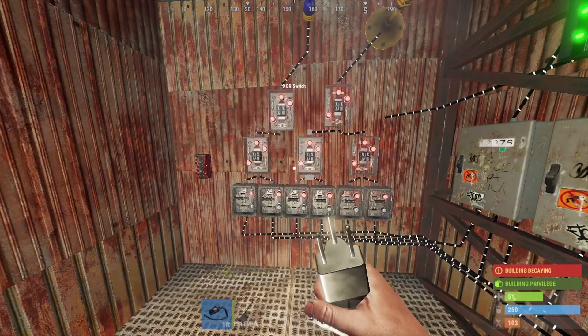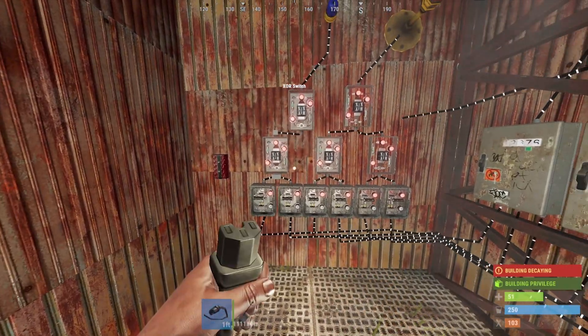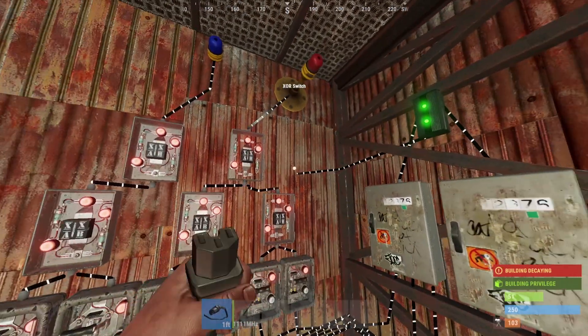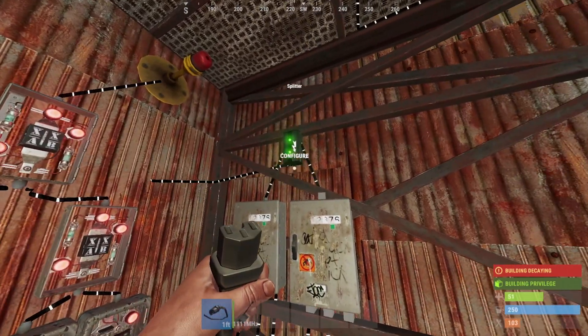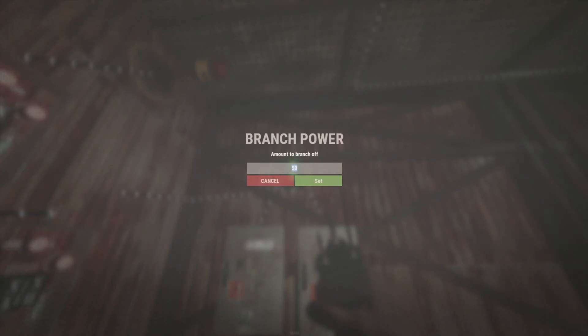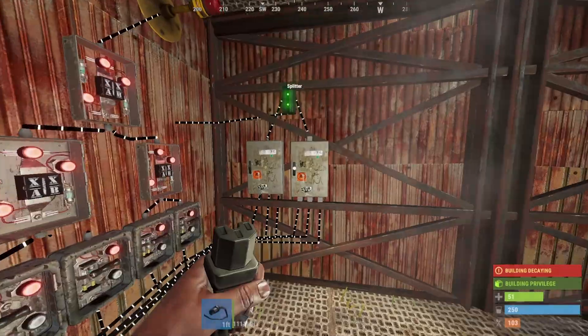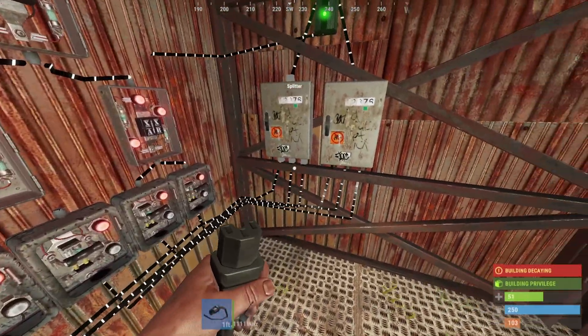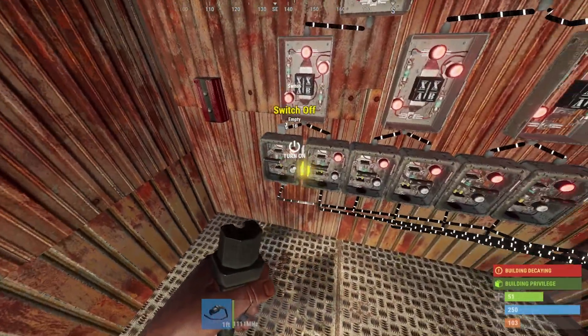If you guys want to play around or you're looking into creating certain ideas with this, it's really cool. What you're going to do is run a simple power test generator — which is behind the wall — into an electrical branch, then branch out 50 on each one, equal on both sides, into splitters which will run into each of these switches. Three of these will go into three switches, the other three go into the other three switches.